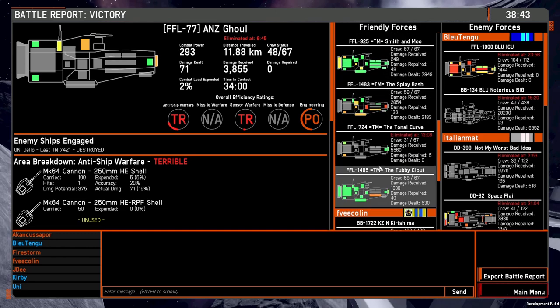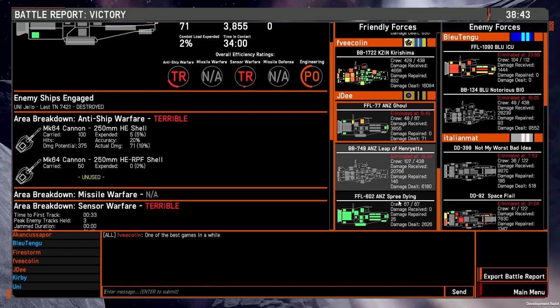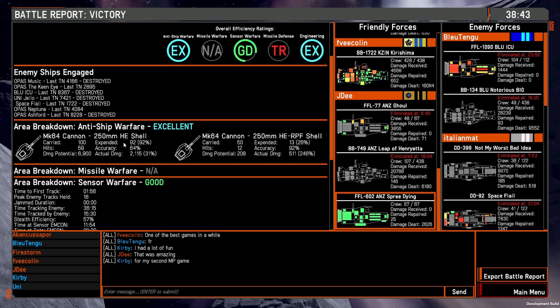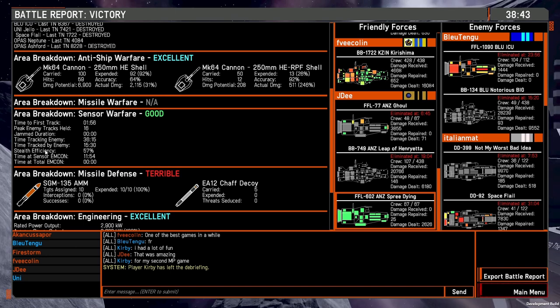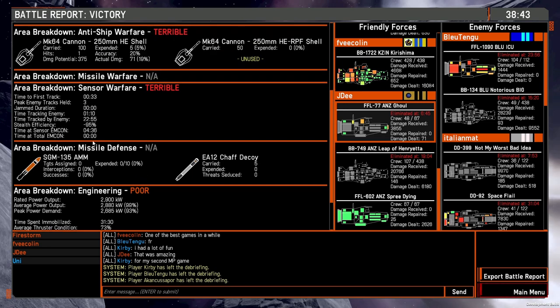Okay, let's have a bit of a post review. So yeah, the Ghoul was taken out super early, which is unfortunate — I do need to get better with my scouts because this one would have been great at the end. Spree Dying however did excellent — excellent warfare, lots of HE shells being hit and expended, so I'm bringing the right amount. The RPF expended 13 — yeah, doing pretty well there, 246%.